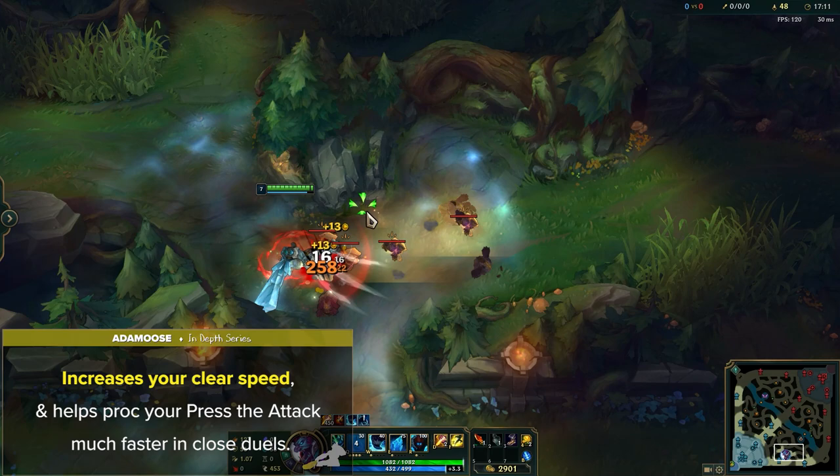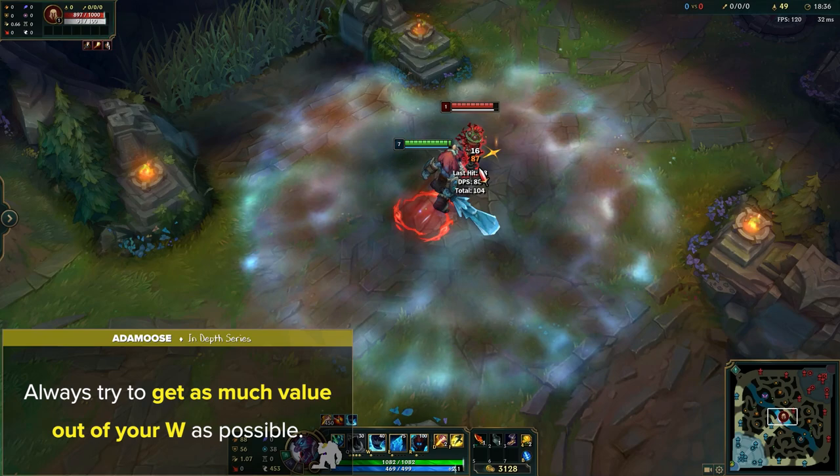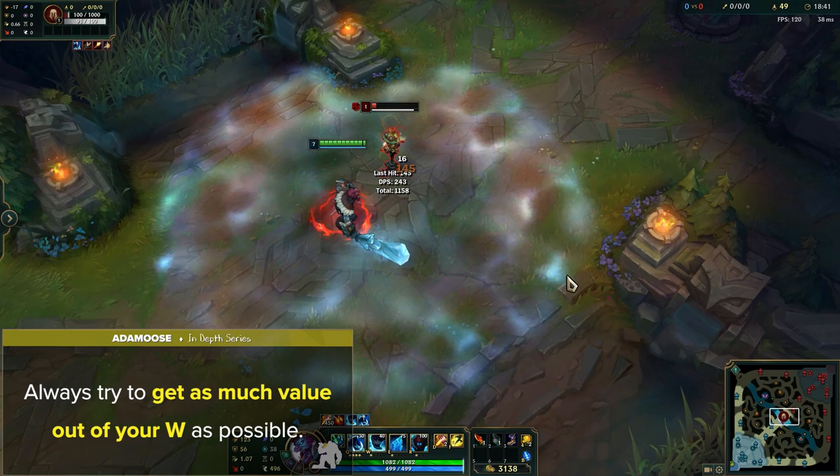Next is to always try to get as much value out of your W as possible. If you don't need the move speed right away, sometimes saving your W for when the fight actually begins can be a big difference maker. Maxing out your W's uptime for the extra attack speed and healing can really change a fight in your favor.